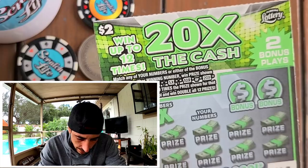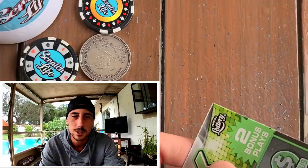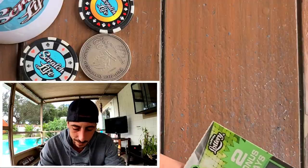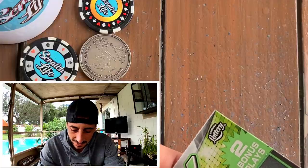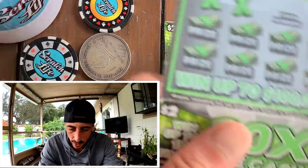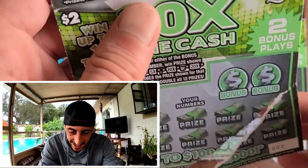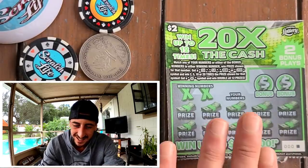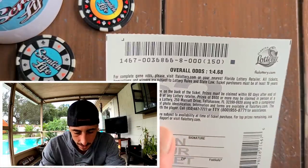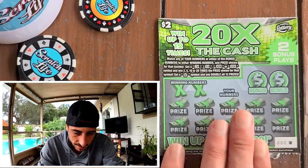Good looking ticket, definitely a good looking ticket. I couldn't do it on the green screen because the ticket is green, so I had to put the green tickets aside. Now I'm back to my wooden table. She ripped number two, destroyed it — and usually I do good on a broken ticket. 10 tickets, odds are 4.68, so we're looking at hopefully two winners minimum in the pack.